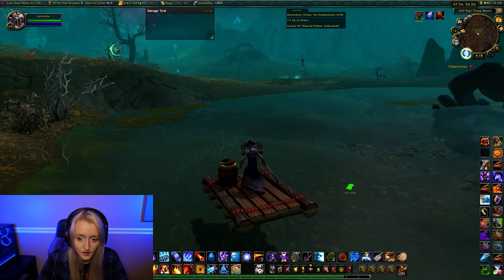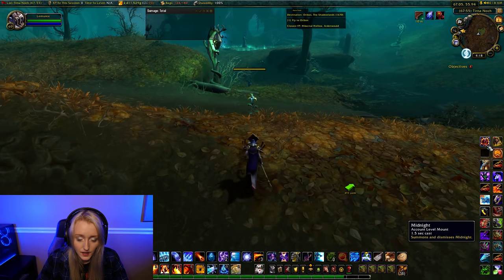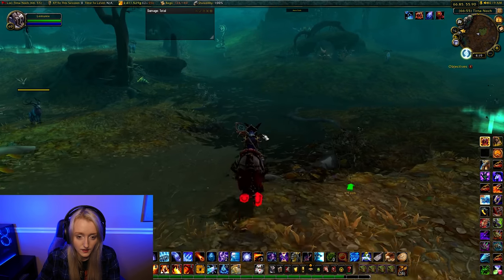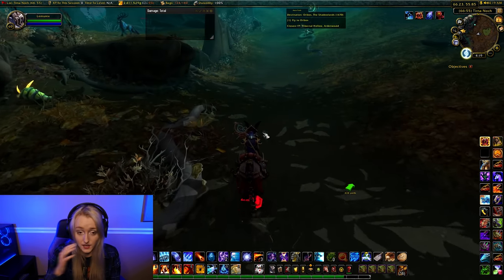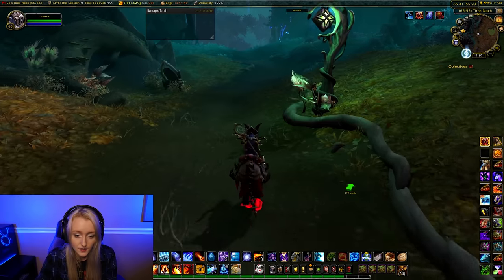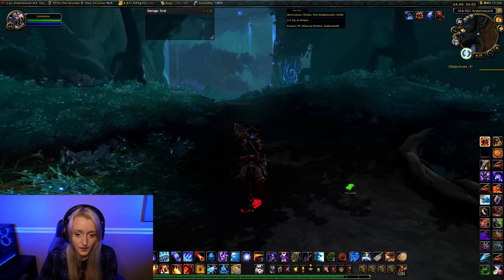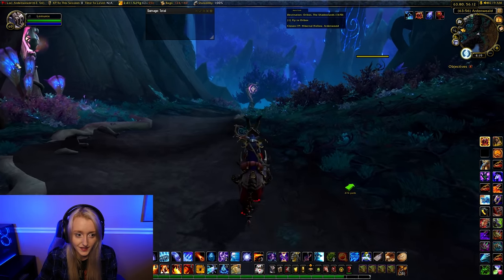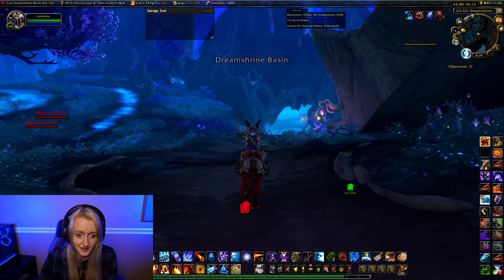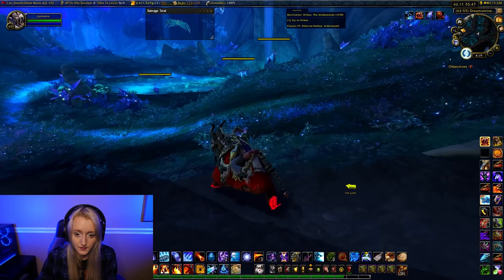I'll just bring my raft over here, and we'll set a course to go in a different direction. I may use the flight point to bring us there so that we can explore it a little bit easier. I've forgotten now how the best way to get there is — the game is still so new, so it can be easy to forget where to go.